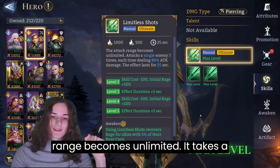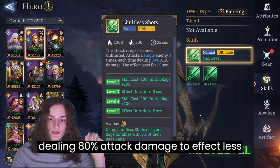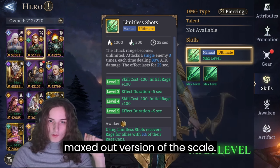Then we have the ultimate: the attack range becomes unlimited, it targets a single enemy three times, each time dealing 80% attack damage. The effect lasts for 25 seconds — again, this is the maxed-out version of the skill.